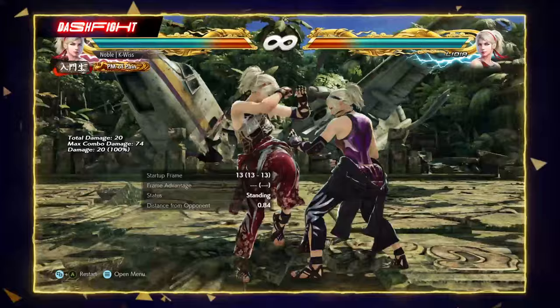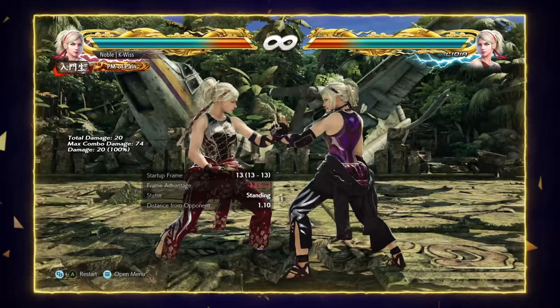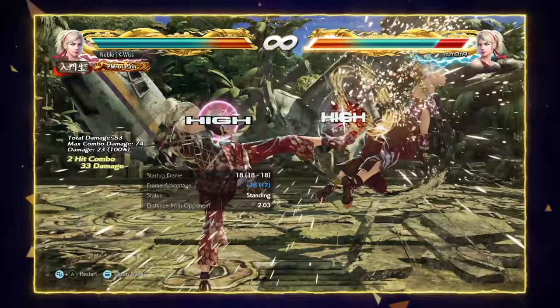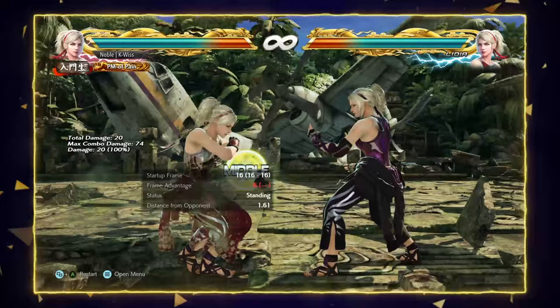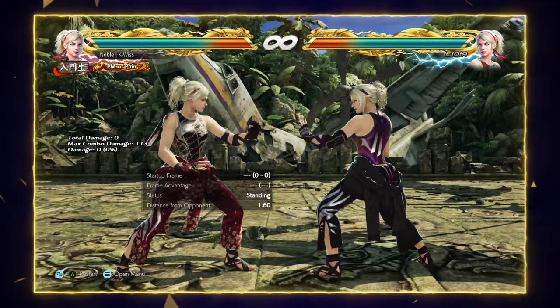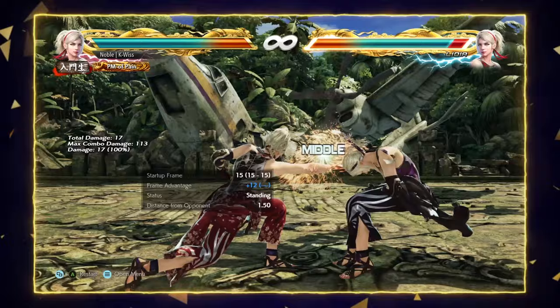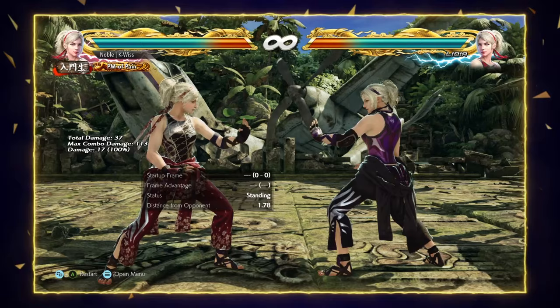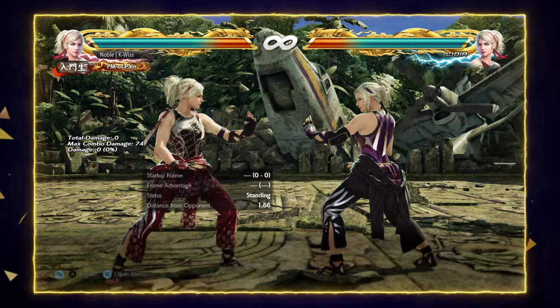Cat Foot 4 from Stance 1 is plus 8 on block, a counter-hit launcher, and used sparingly can really put opponents in a bad situation. Cat Foot 3 is minus 1 on block and a normal-hit launcher. Holding forward in Cat Foot Stance leads into Heaven and Earth, where she has her guard break — when the opponent blocks it she gets a guaranteed forward 1+2. With the back to the wall, forward 2 gives a wall splat for a full combo. Heaven and Earth 1 is a safe mid launcher and Heaven and Earth 2 is a good low poke that high-crushes and is a counter-hit launcher. Note that in Cat Foot 2 the mash-stopper is 1+2, and in Cat Foot 1 it's 2 — both are minus 10, so don't overuse them.